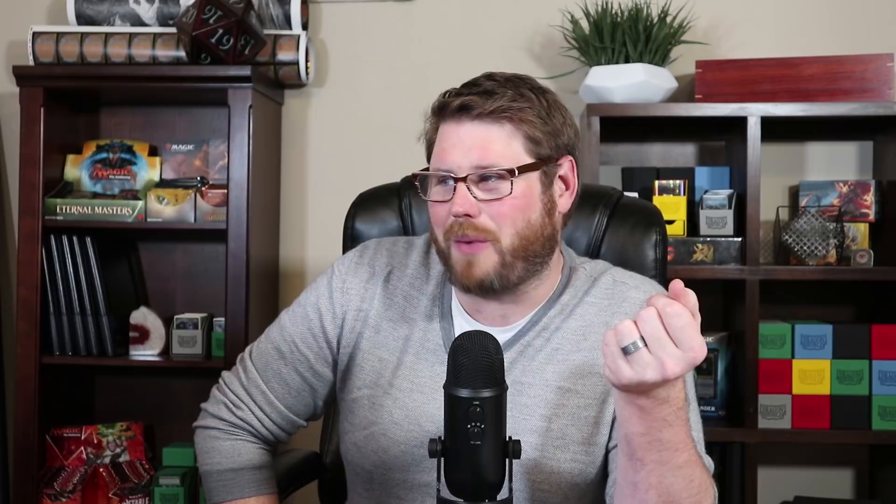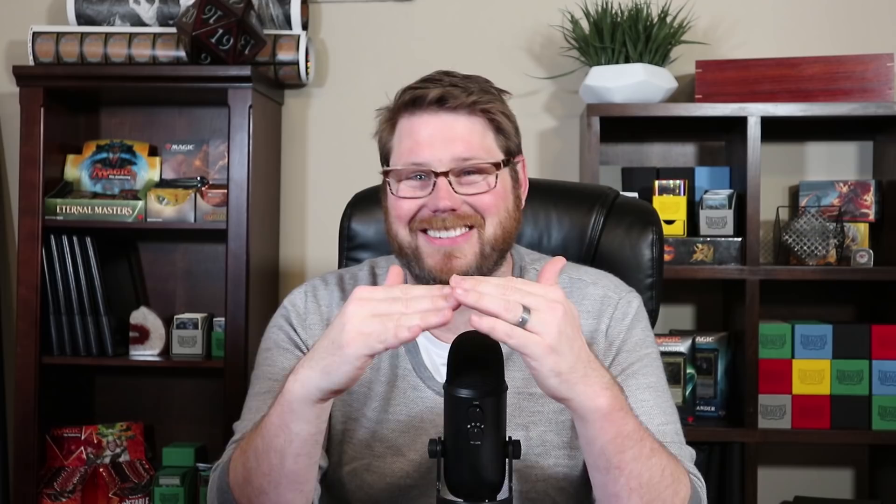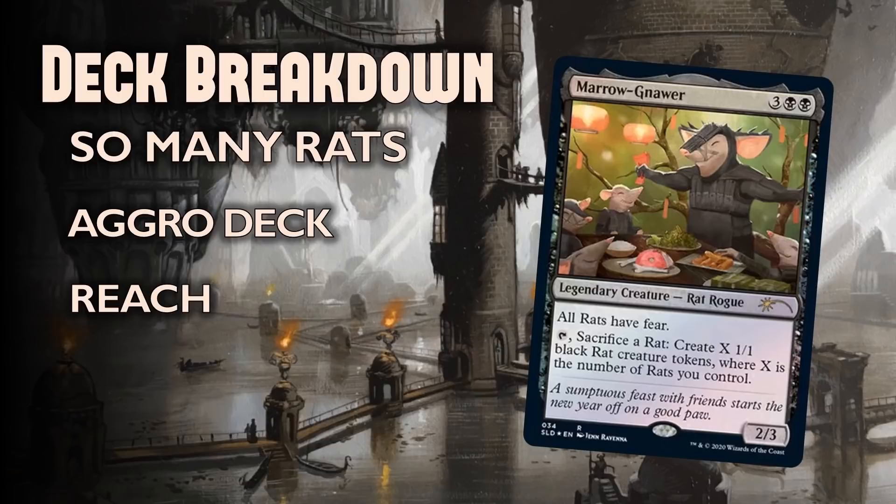Fear means your rats can't be blocked except by black creatures and artifact creatures. That kind of evasion can close out a game, because not all of your rats are going to be 1/1s. We're going to have this deck focusing around some rats that can get very, very buff. In any aggro deck going super wide trying to win through combat, you'll definitely want some reach — because what happens if your opponent wipes the board? Your deck should not fold to a single board wipe. So we want to talk about resiliency and reach throughout this deck, but mostly let's just focus on rats.